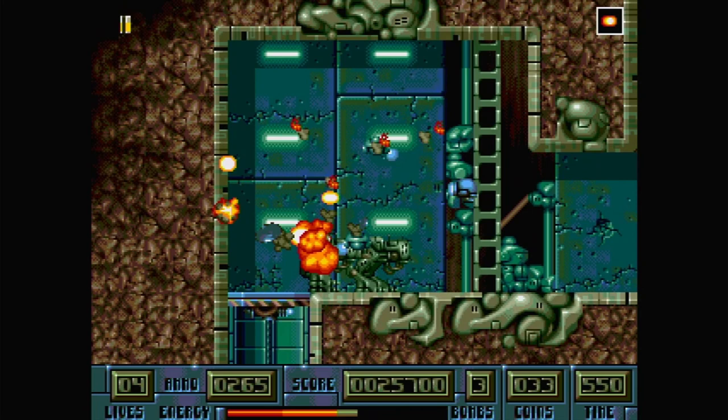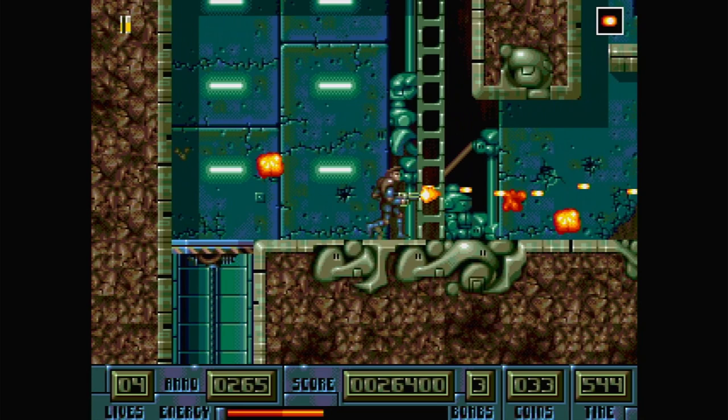You start with a standard gun that has unlimited ammo, but you'll also pick up ammo throughout the levels that you can use for the various gun power-ups you find hidden throughout the levels.